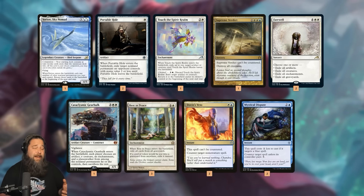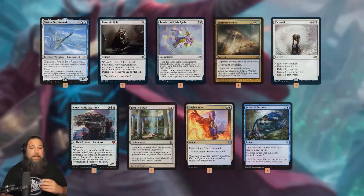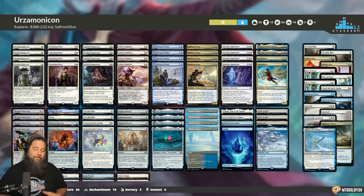We've got removal and sweepers for aggro, some graveyard hate, some counters for control — and that is Urza-monicon for Explorer, our budget brew deck for this week. Let's jump into some games and see how these new additions — Eldrazi Displacer, the Mightstone and Weakstone, Urza, Portal to Phyrexia, Thought-Not Seer, and Reflector Mage — improve Panarmonicon in Explorer.